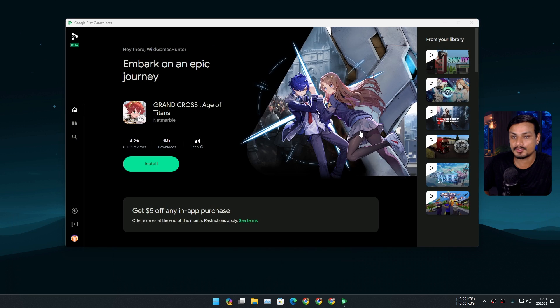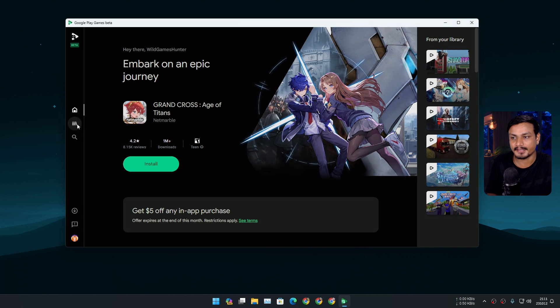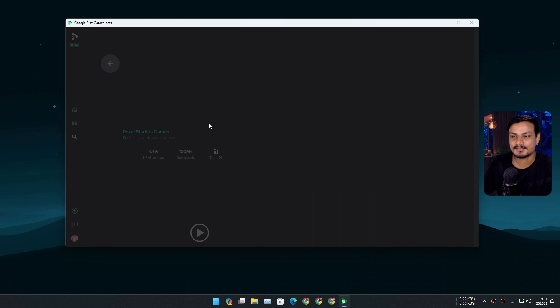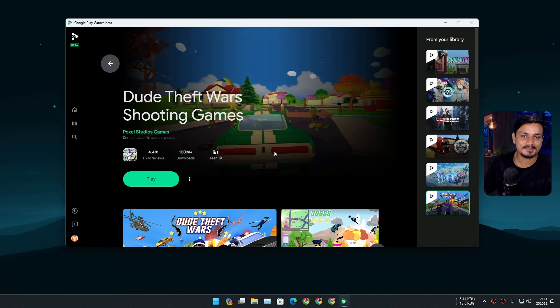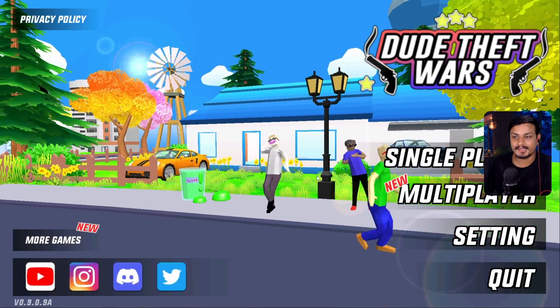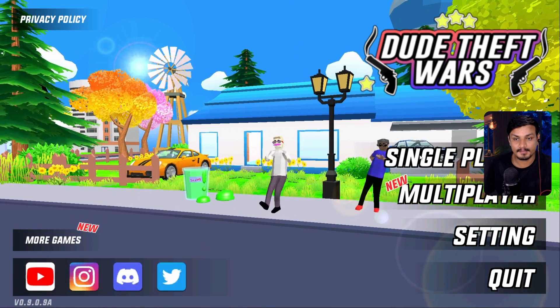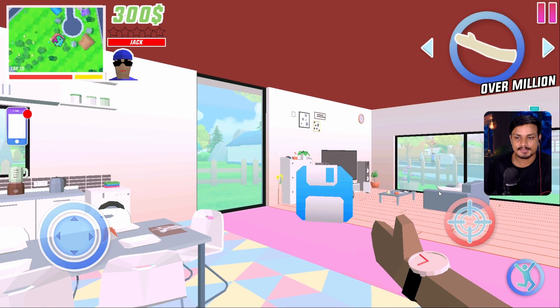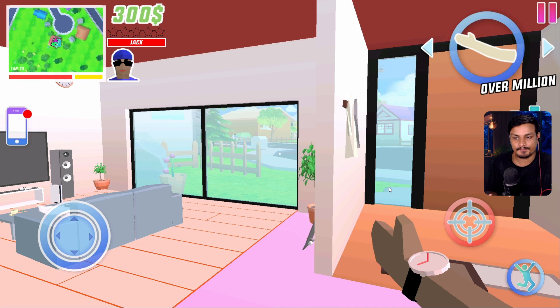Let me show you guys the game that I really enjoy playing. I'm gonna search for GTA. The first game that pops up is called Dude Theft Wars Shooting Games, and this game is inspired by GTA games. It's a really fun game to play — look at them, they're dancing because they are happy. It has a hundred million plus downloads.